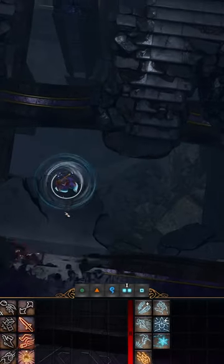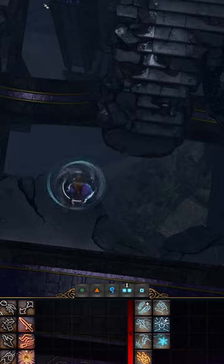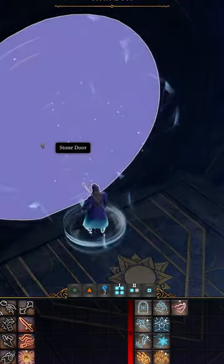How to easily complete the Gauntlet of Shar. You can skip the Gauntlet entirely by jumping down from the stairs leading to Yerger, and then casting Nock. This can be helpful if you want to skip all three of the trials.